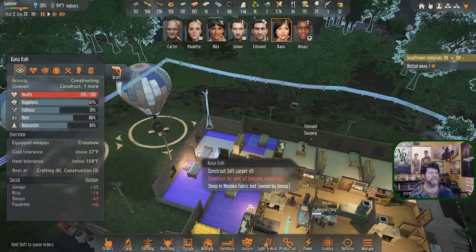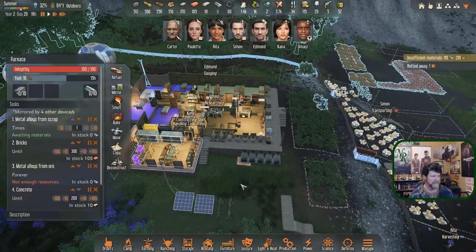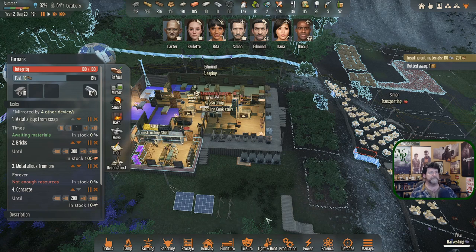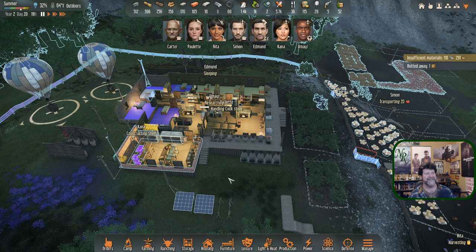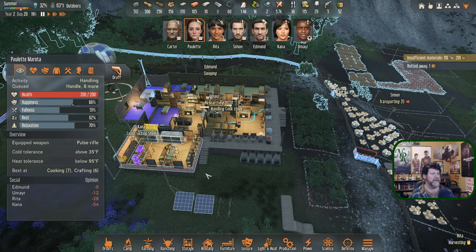Missing resources — we're low on alloy. Paulette, how are you doing on meals? We've got seven meals — actually eleven. That's about two days worth. So Paulette, you are handling the cook stove specifically.